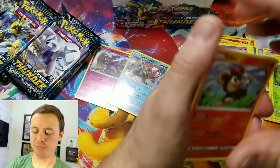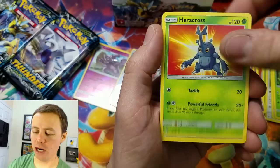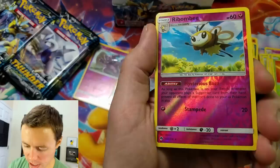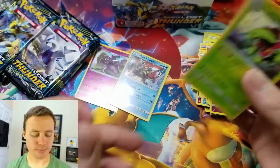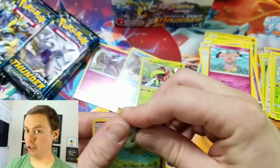We have yet to pull an Ultra Rare — it's very sad, making me shake in my booties. Psychic Energy, Heracross, Fairy Charm again, Skiploom, Rabambamun — that's Reverse Holo Rare — and a Meganium Holo Rare. So that's a total of three points: two for the Holo, one for the Reverse.